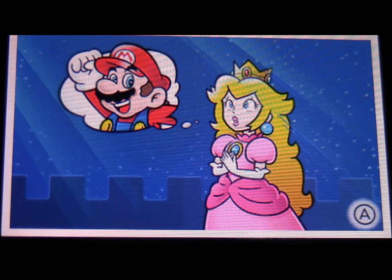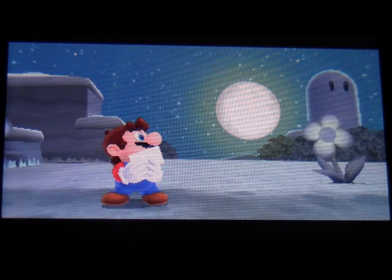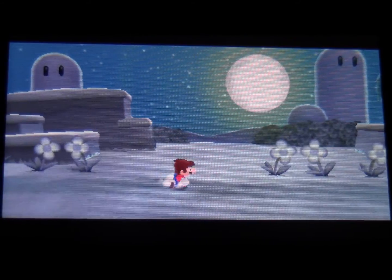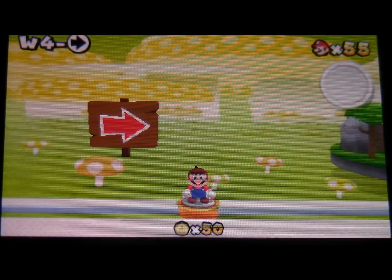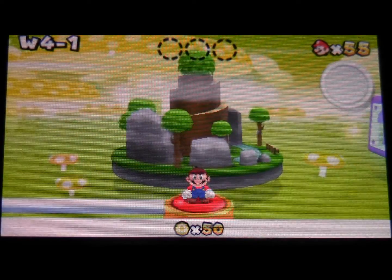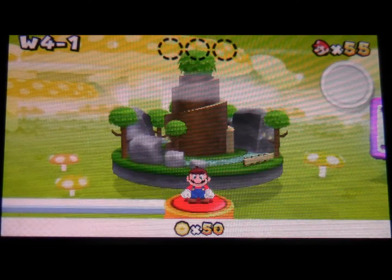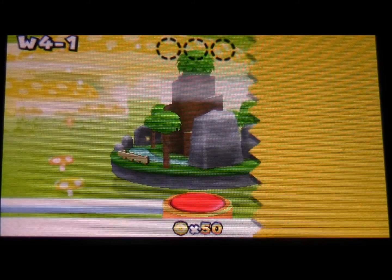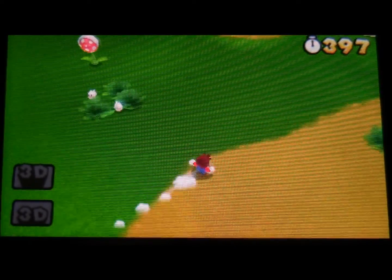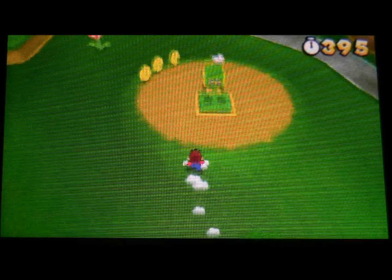I love you too, Peach. Well, at least Mario didn't freak out this time. Hello! This is King Corphish with the Super Mario 3D Land walkthrough. We are halfway done — there are 8 worlds in this game, and this is world 4.